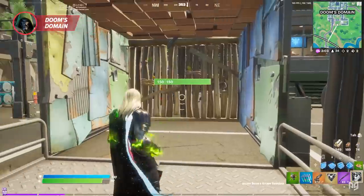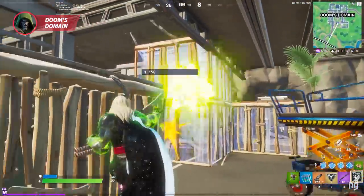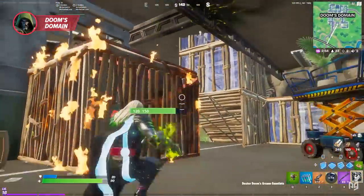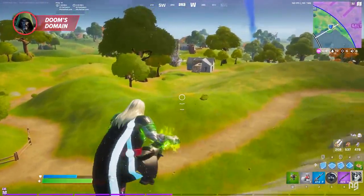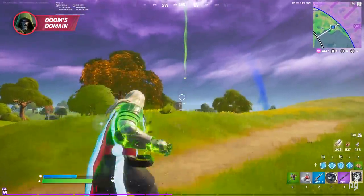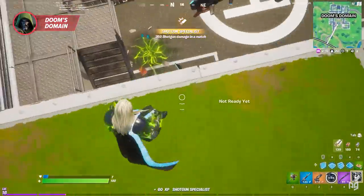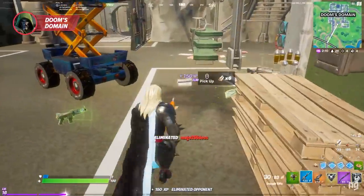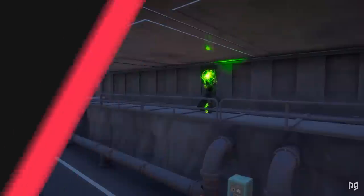Dr. Doom drops two mythic weapons: his Arcane Gauntlets and his Mystical Bomb. The Arcane Gauntlets lob a projectile dealing 35 damage to players and 105 to structures. It may not seem like much, but it's good for a few reasons. One: you can Arcane Jump every 10 seconds for mobility, avoiding fall damage, and getting around. Another reason is that you can deal damage without exposing yourself by shooting it around corners and objects — very useful for competitive end games. You can even use it to gather fish.